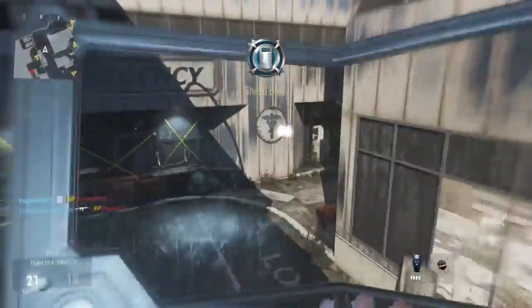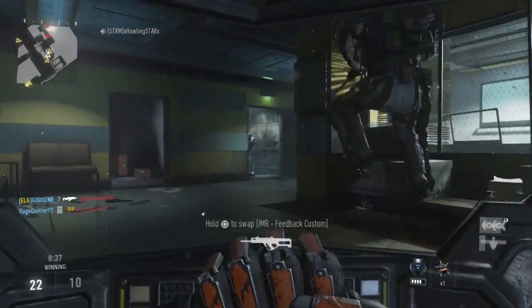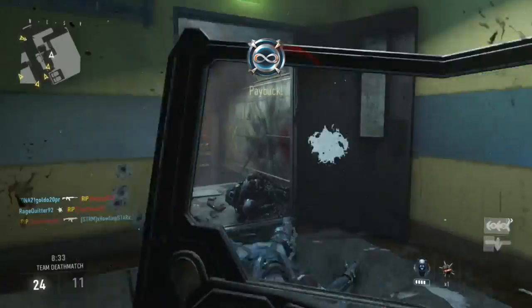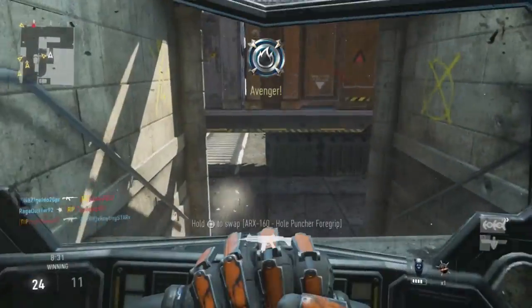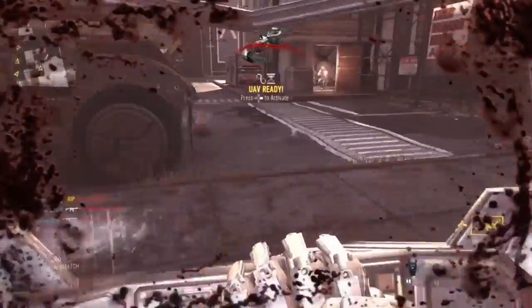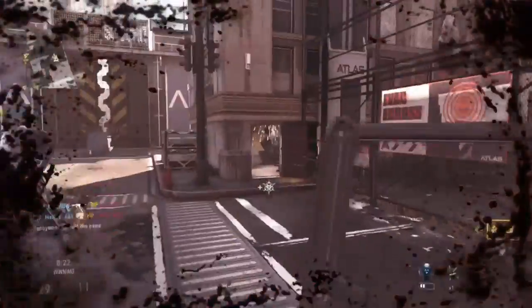If I was in martial arts, I would say look out for your sparring partner's hips because a sudden shift can mean an oncoming roundhouse kick. If we were playing poker, I'd say if the guy across the table suddenly drops his chips, it might mean he has a good hand. So these are all real-life examples of the tell in different types of competitions.